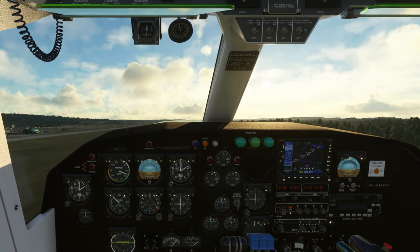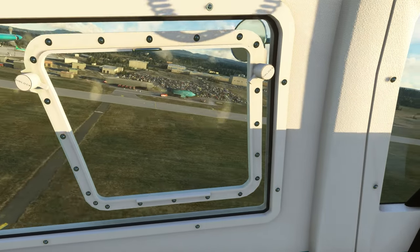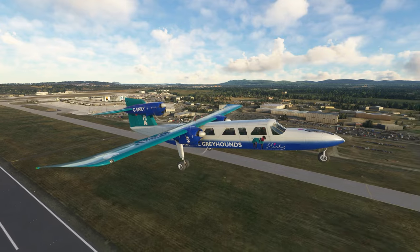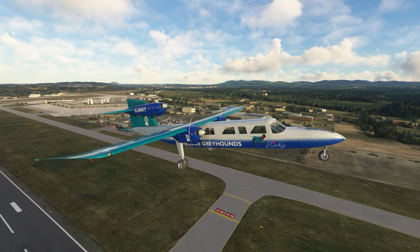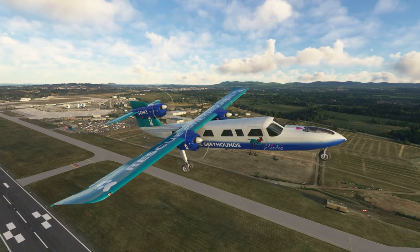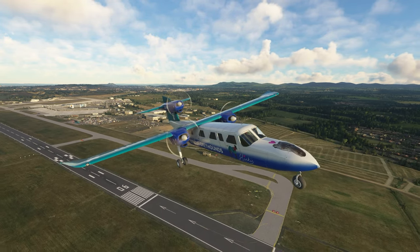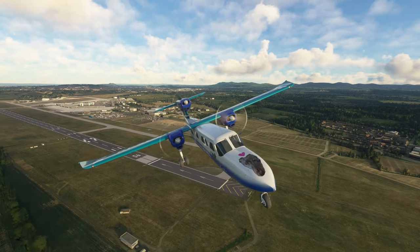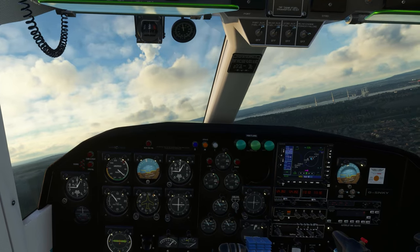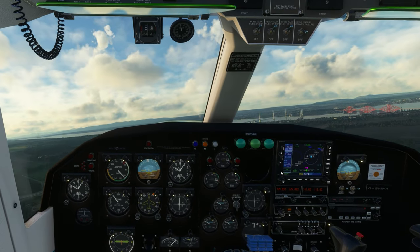Edinburgh traffic, Golf Kilo Yankee is going around. I'll be going into a visual right-hand circuit — these winds are definitely well modeled. Right, all flaps up. I should have just used drag flap — that was bad. Edinburgh traffic, Golf Kilo Yankee turning early right crosswind for the departing traffic. I have to say, the winds — the way I feel it — it's much better. I've still got my carb heat on — that was bad. I should have taken that off at short final. Let's get power back now.